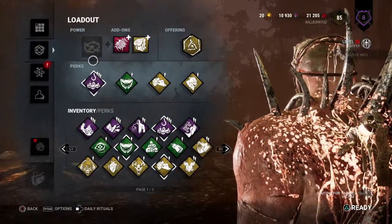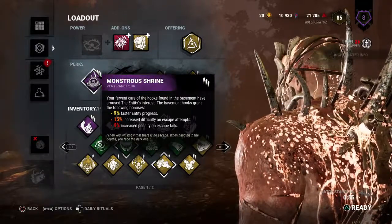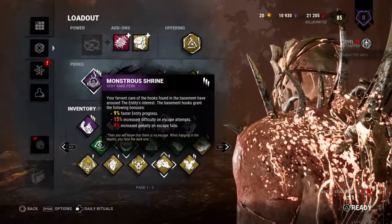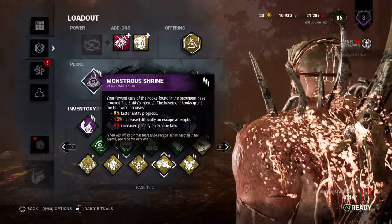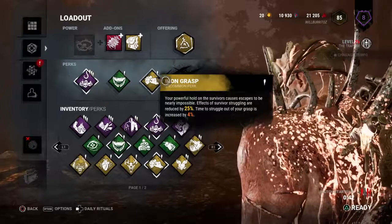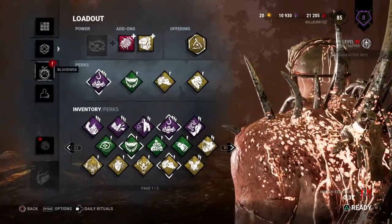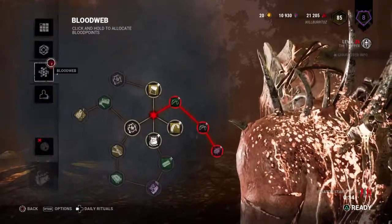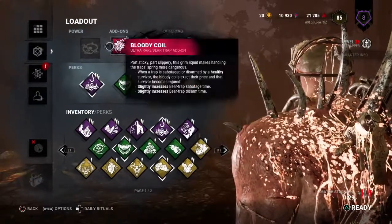Alright everybody, so we're doing the same build. I did get Monstrous Shrine up to level 3, so instead of 6% it will be 9% faster entity progress, and increase penalty on escape fails, and increase difficulty on escape attempts. It does a nice 15%, so that is really nice. I was wishing we could get Agitation or Iron Grasp but you know, that didn't really work out.